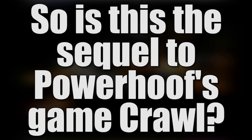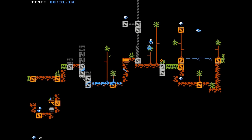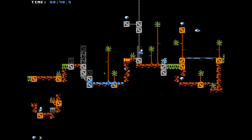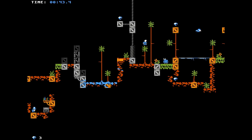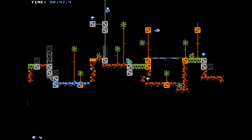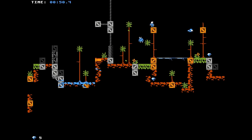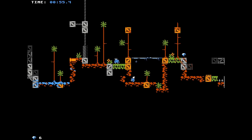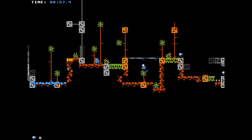So is this the sequel to Power Hoof's game Crawl? No, it's not even the same developer. This is a game so inspired by what Power Hoof was able to do that they came up with the name Don't Crawl. The game came out of Ludum Dare number 33, where it was used in an ironic way. Apparently there came a point where the developers realized it was too late, and the name just stuck. So here we are left with a curiously unrelated game with a very similar name.